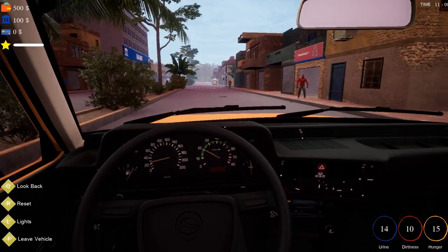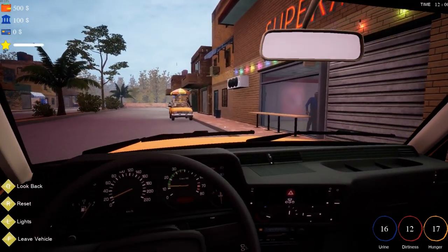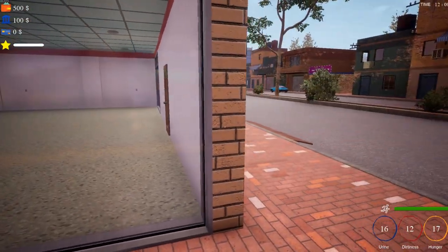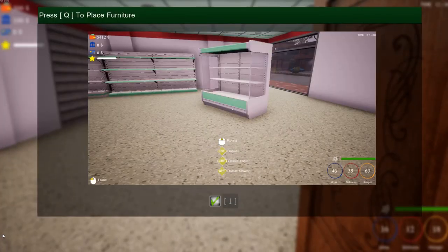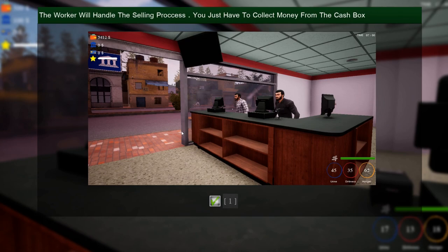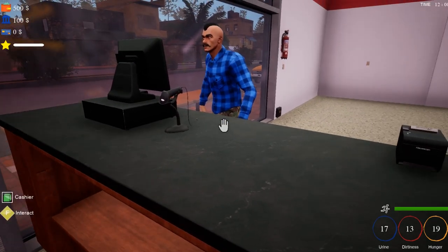There's a pharmacy, there's the bank — maybe this is our store here. We got a nice big pane window. Press Q to place furniture — so this is our store. We can rotate, cancel, rotate faster, rotate slower. We do have an employee — he looks like a bodyguard with that hair. The worker will handle the selling process; you just have to collect money from the cash box. Looks like we could hire more than one eventually when our store gets bigger.